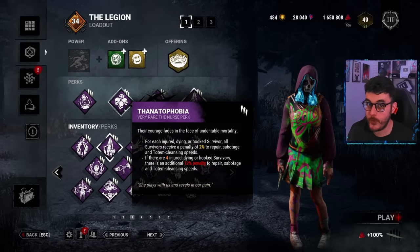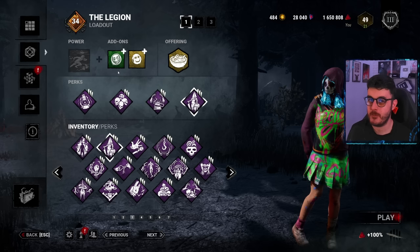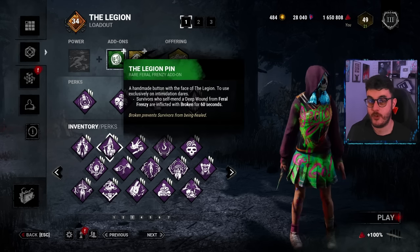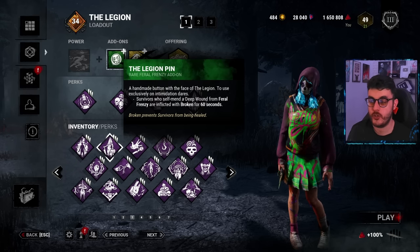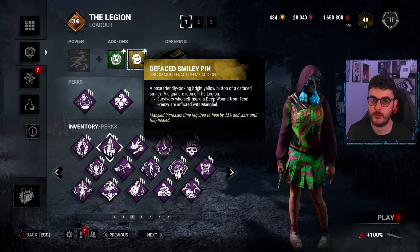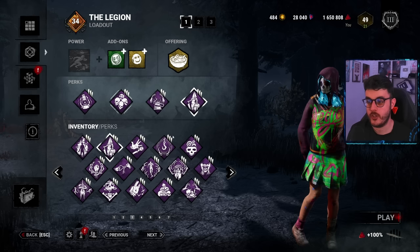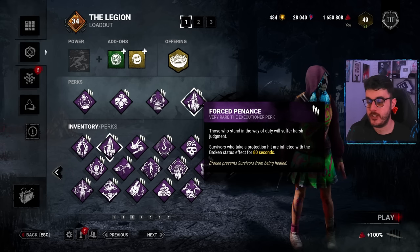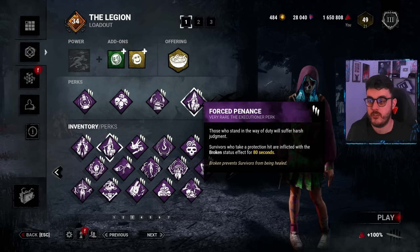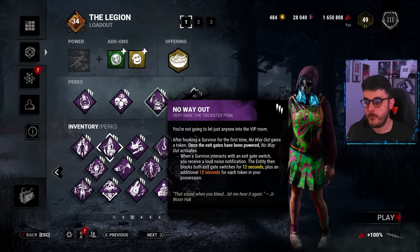How we're going to get great use out of this is by using both of the pin add-ons. I know in the past I've said you shouldn't be bringing both, but how it works is: you frenzy people, once they mend they become broken and mangled as well, meaning it takes them extremely long to heal. Therefore Fanaticophobia should stay up longer. Then bringing Force Penance — which is a bit overkill, you don't really need it — but in the game I'm about to showcase I do bring it. You can mix this up with another slowdown like Jolt, Ruin, whatever tickles your pickle.